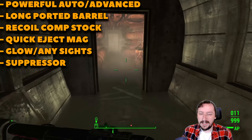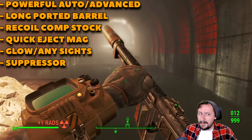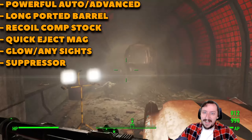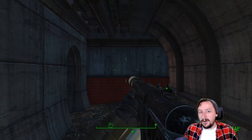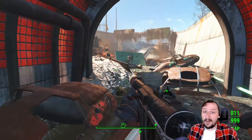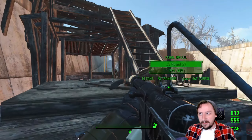For sights, pick whatever you'd like. You can put a scope on this and technically get the most damage, but I don't think it's a great idea since you can't load different ammunition into the shotgun. If you could load slugs it would be a different story. Generally I go with glow sights or a reflex sight, or just the standard post sight. For a muzzle attachment, I'll put a suppressor on here because that gets you the most damage if you're going with the Mr. Sandman perk. Otherwise the compensator or muzzle brake are good options too.